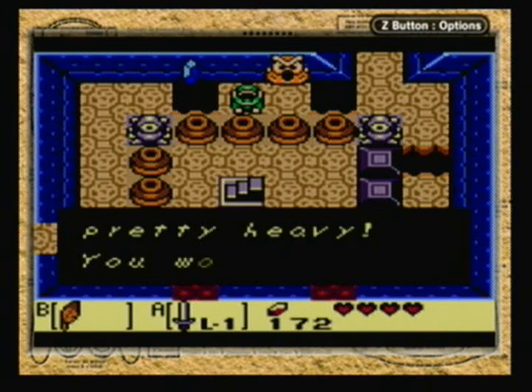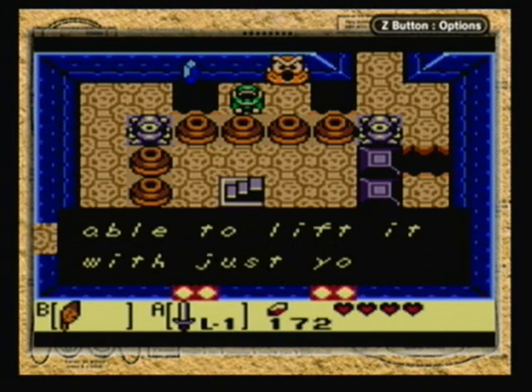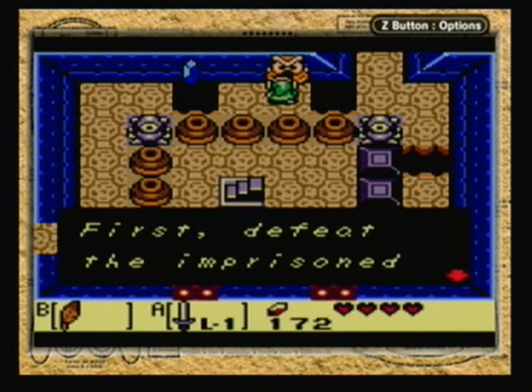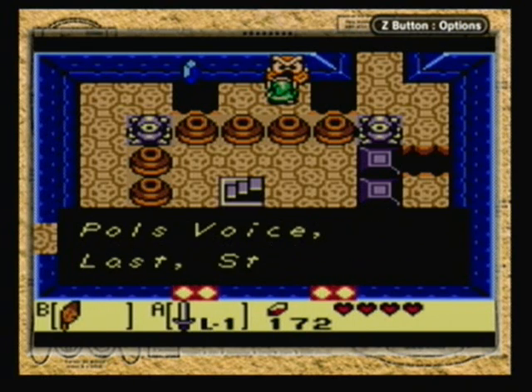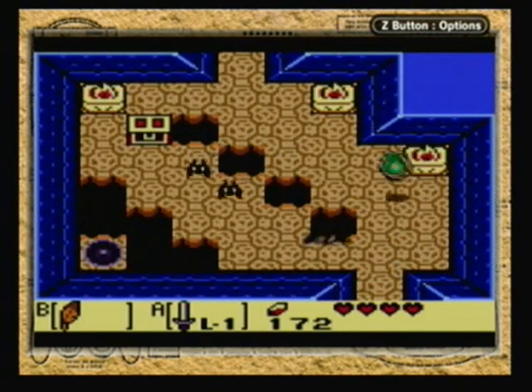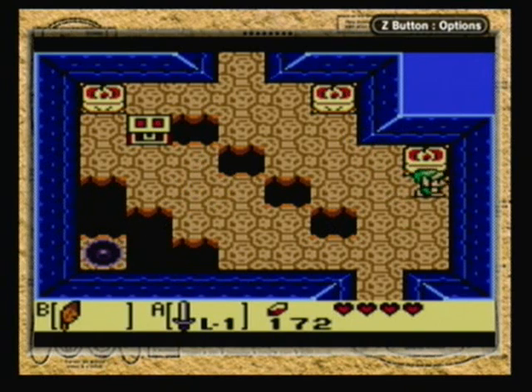Let's see if it's a statue. No! I know I can't pick up the parts. First, defeat the Imprisoned Poles voice. Last, Stalfos. Now, that is a hint on how to get the Nightmare Key. When I was younger, I had no idea how to get this Nightmare Key — I couldn't figure out the puzzle. But it's pretty easy to figure out once you think about it, and you know what room you're supposed to go in.